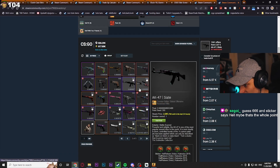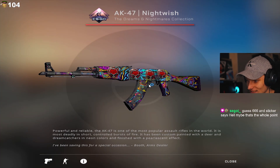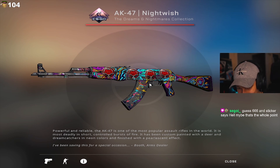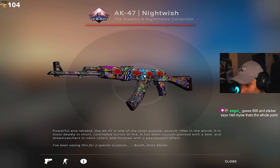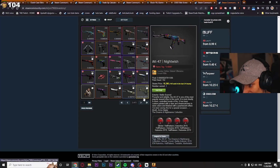Dude, you have a very unique inventory. I wonder if anyone else has done this shit before. Does this look good? A Nightwish with 4x regular Kato 19 and Hellraisers. It's all right, I guess. 666 and the sticker says Hell — maybe that's... Oh, you're right. That completely went over my head. It's Hellraisers, man. Mixed with 666. Makes sense, dude.